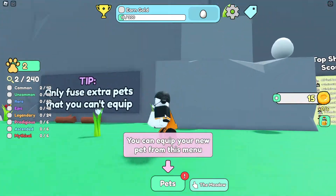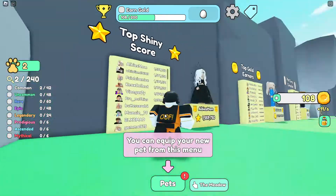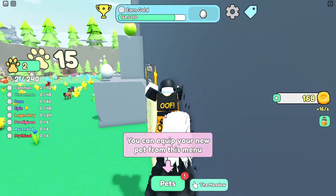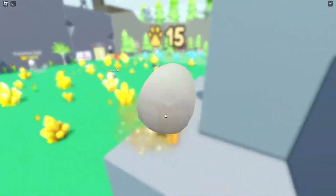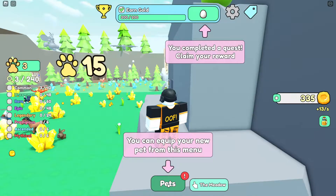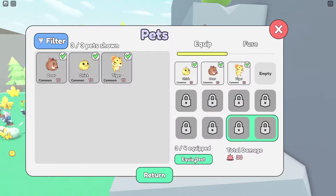I'm going to figure out where to get the other eggs. There are a couple up here but you can't really jump high — there are no double jumps in this game either, so it's a bit tricky. Let me parkour up here — sorry for jumping on you! There we go, that's how you get to that one. We got a tiger, and you can equip your new pets from here or click equip best.